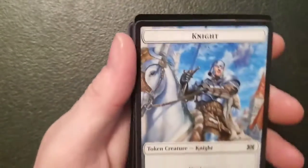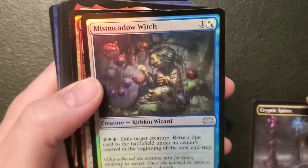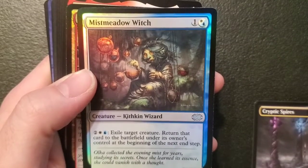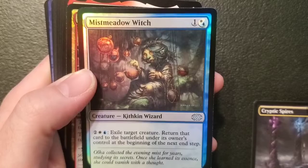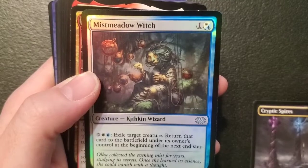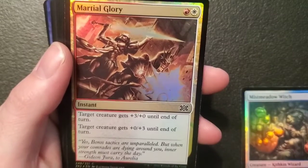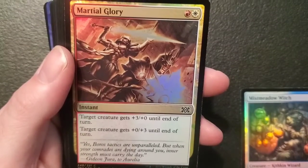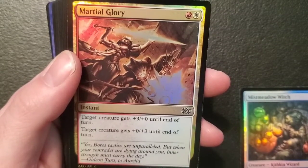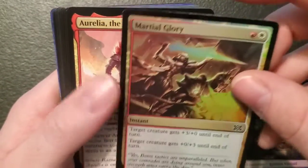We got a two-two zombie and a two-two knight — two token guys, and there's Cryptic Spires. Mistmeadow Witch — a one-one wizard for one and a plains or island: two, a plains and an island — exile target creature, return that card to the battlefield under its owner's control during the beginning of the next instant — kind of a spiffy one. Martial Glory — an instant for a mountain and a plains: target creature gets plus three plus zero till end of turn, and another creature gets plus zero plus three until end of turn.